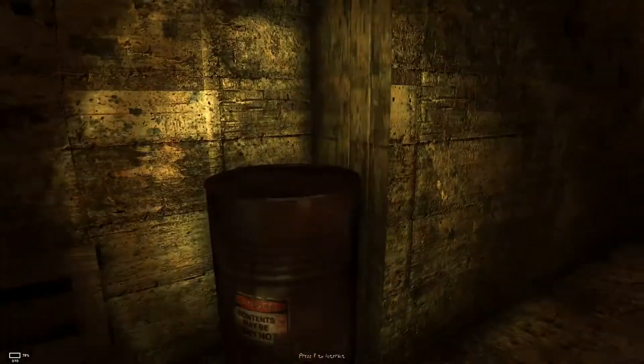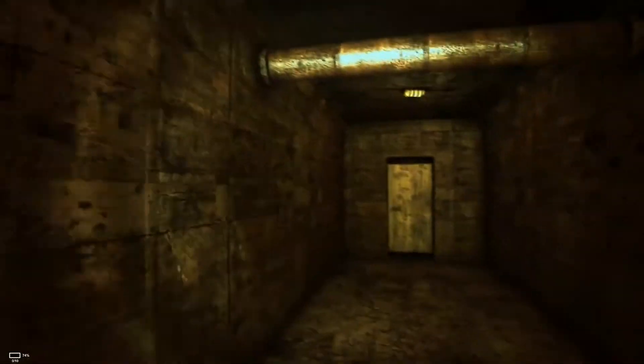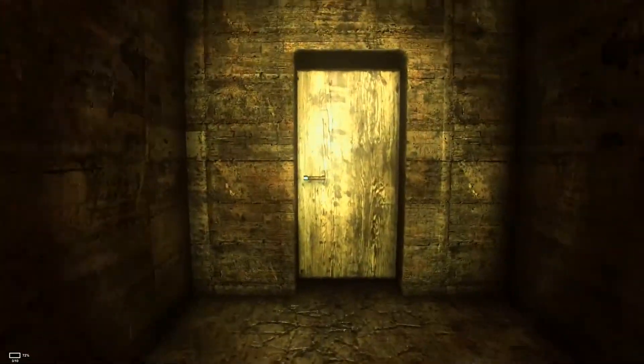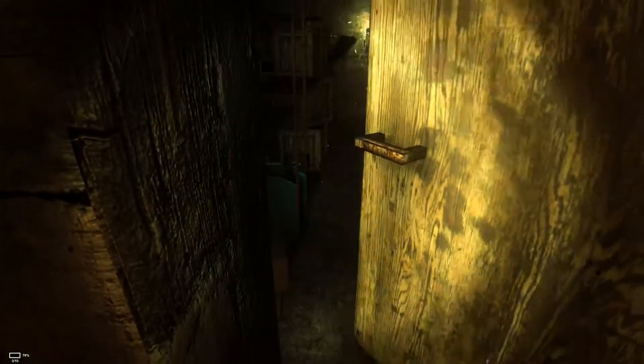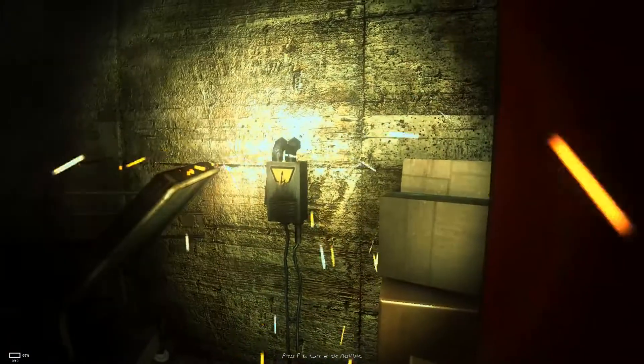Wow, that's weird. Press E to interact with... I think it's just a general prompt. Press F to turn on flashlight — yeah, thanks for that.